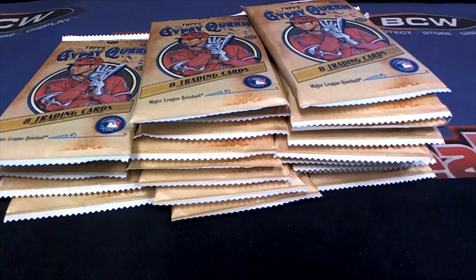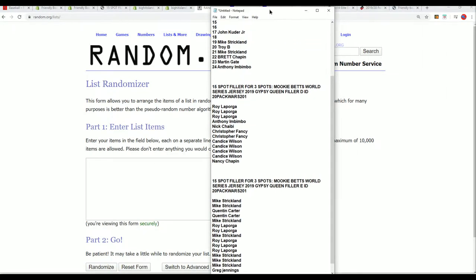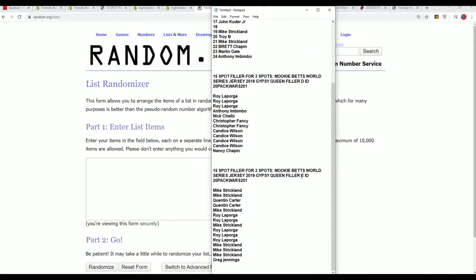Good luck, everybody. We're going to have the Filler E, we're going to have the Box Break, and somebody's going to get themselves an authentic Mookie Betts World Series jersey in just a moment. Let's do Filler E.